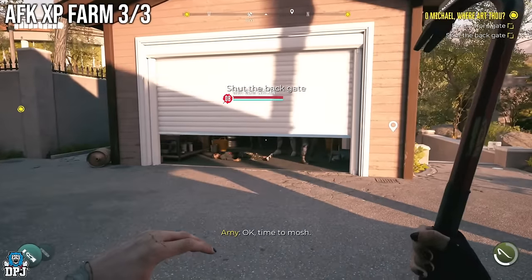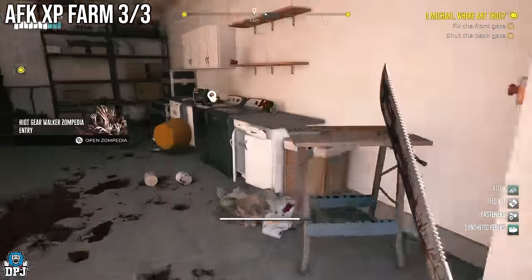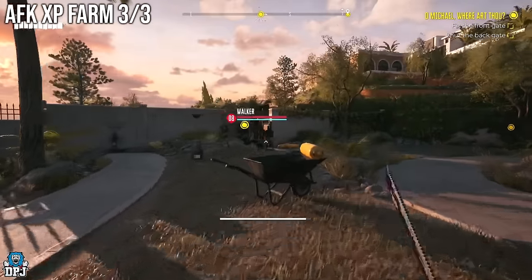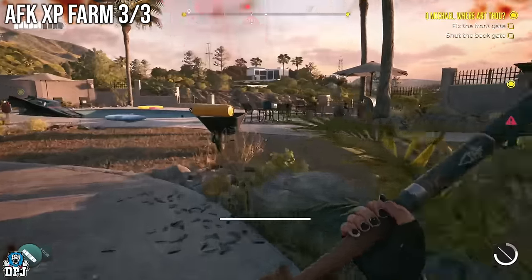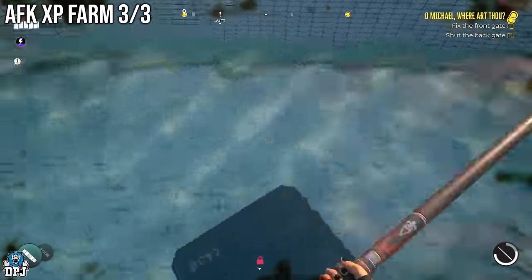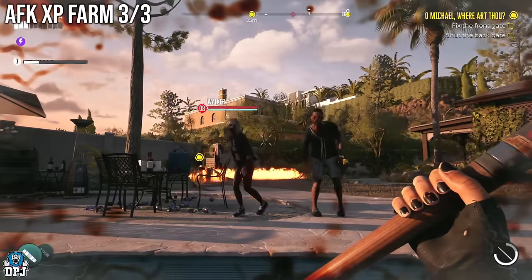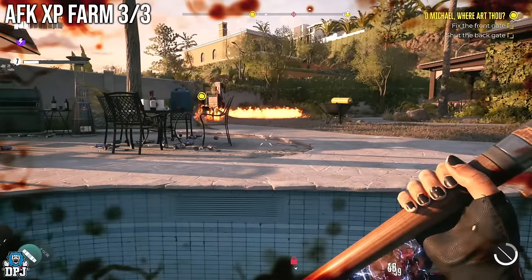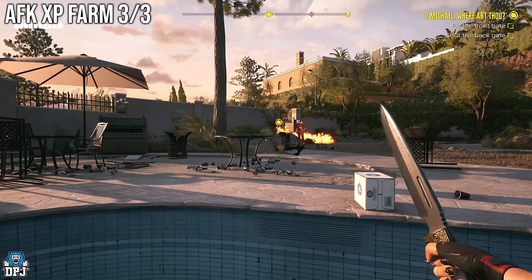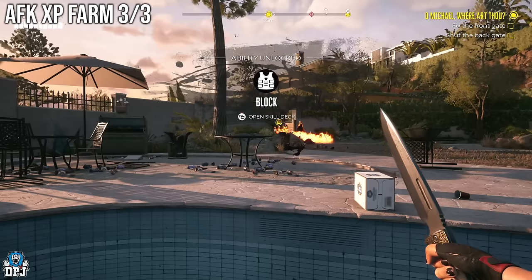Take out the zombies — at least take out the crusher as he can cause problems. Then go towards the back gate and you'll notice fuel is flowing out of a container. You can either strike the floor to start a fire, or throw a weapon at the gas canister — it will explode and create fire. There is infinite fire here. All you need to do is jump into the container in the middle of the swimming pool. The pool is riddled with electricity, but because you are on this box it won't affect you — do not crouch, otherwise it will. With you on this box, protected by the electrified water, you just stand there looking at the back gate and an infinite amount of zombies will walk through, burning to death, earning you infinite XP. I sat here for literally about an hour and earned tons of XP.